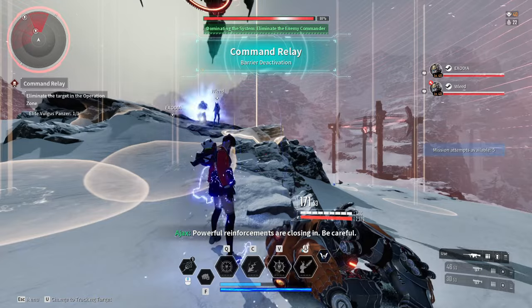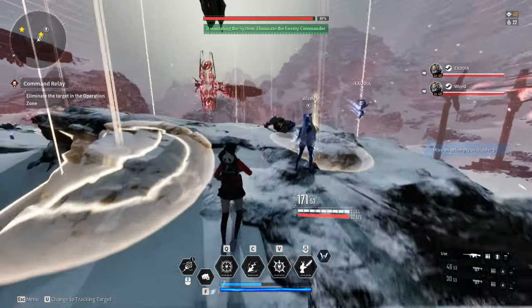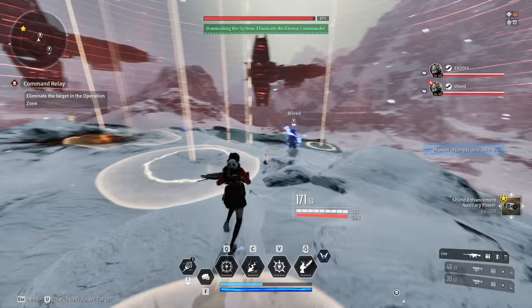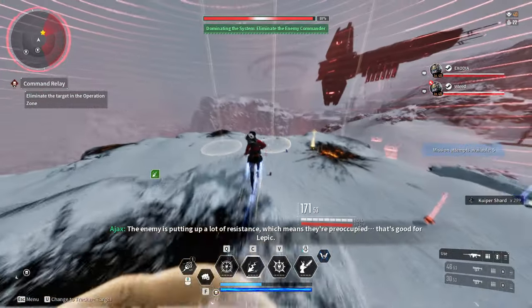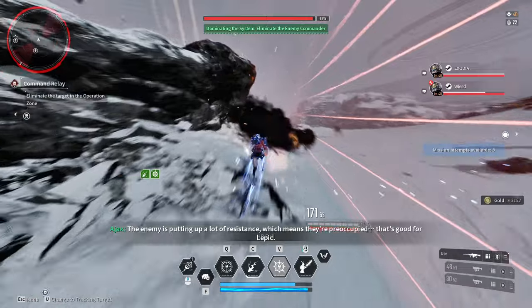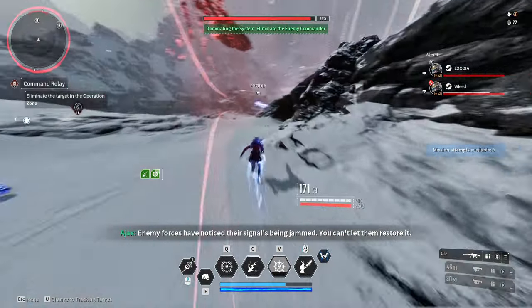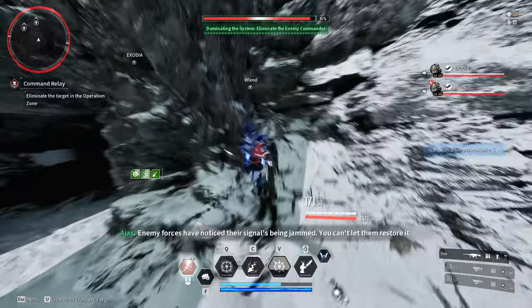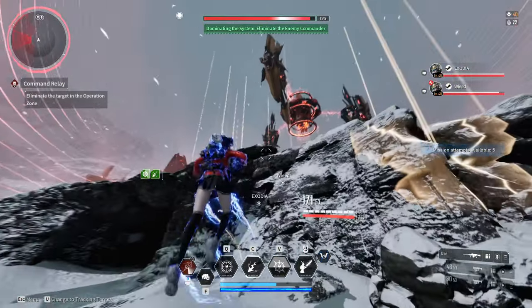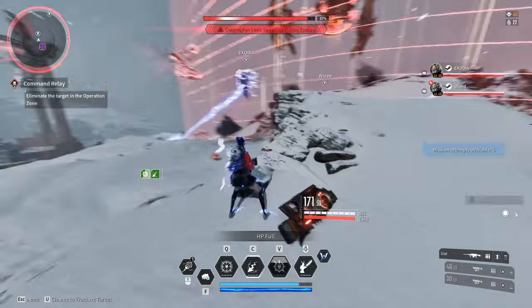I'm joining this mission because there are already other players running it. As you can see, my man has literally just taken out one of the elites and we got a drop for a sensor part. All you literally have to do is run this mission on repeat, take care of the enemies, and once the three elites spawn you are good to kill them and pick up some polyatomic ion particles.